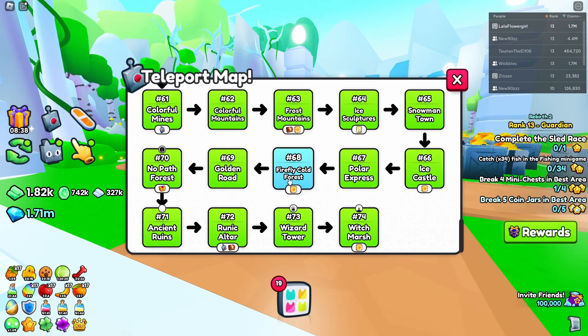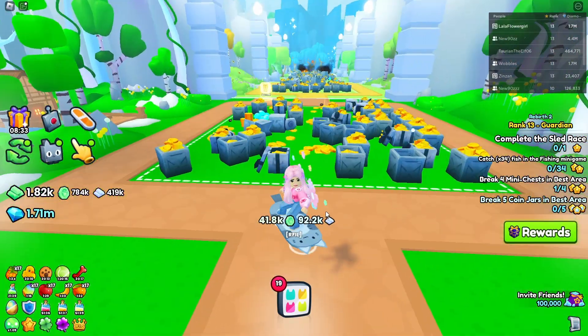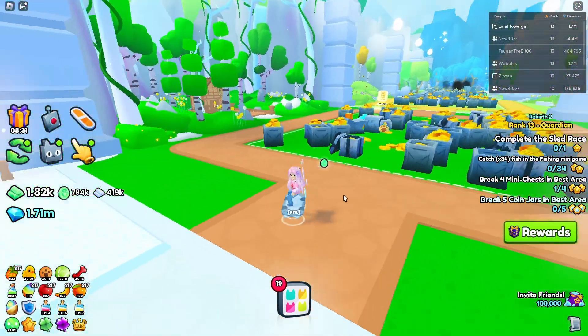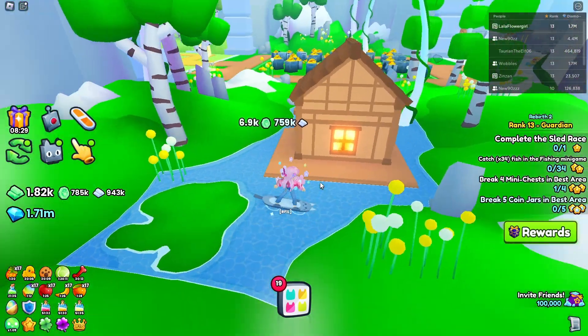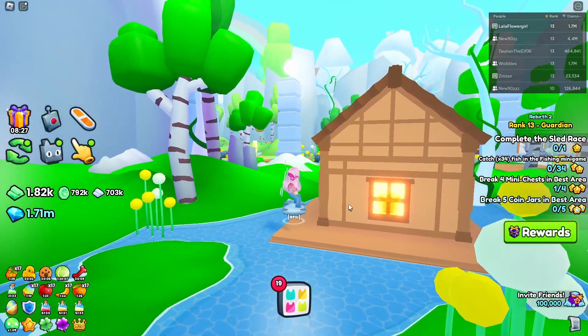Our first one is in the first area, Firefly Cold Forest, Area 68. When you come in, it's behind the building on the left — very easy to find that one, in the window right there.